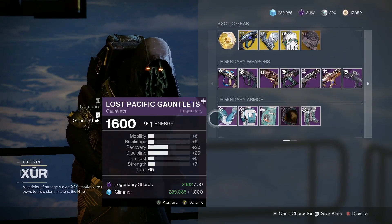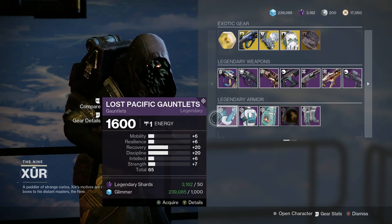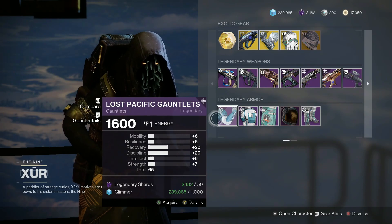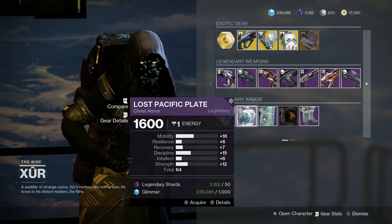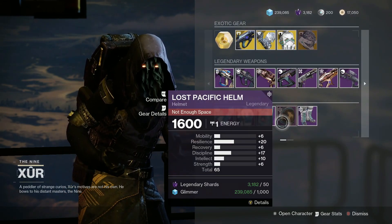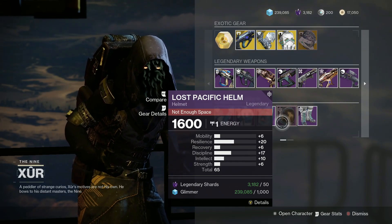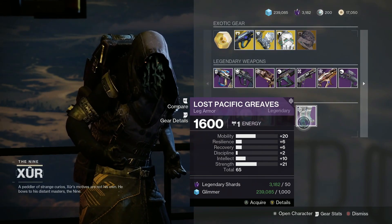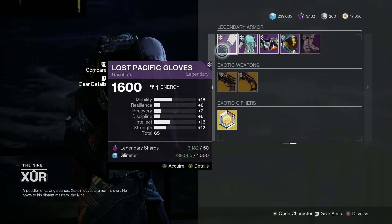For the legendary armor this week, for my Titans, we have 65 Gauntlets with high recovery and high discipline — pretty cool roll. Then we got a 64 chest armor with high discipline, high mobility, and high strength. Then we got a 65 helmet with high resilience, high discipline, and somewhat high intellect. And we got 65 leg armor with high strength and high mobility.